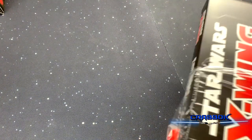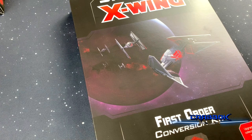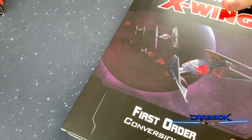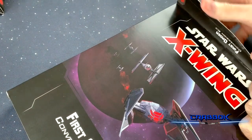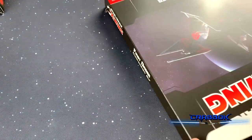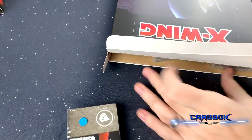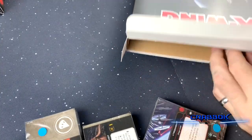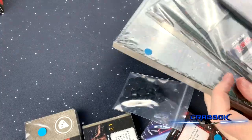If you guys were playing X-Wing 1.0 and wanted to wait until the First Order stuff came out, this is your day. This is probably the better value of the two, considering that the Resistance has only three ships worth of stuff included in its conversion kit, and the First Order actually has four — considering they have the TIE SF, the TIE FO, the TIE Silencer,